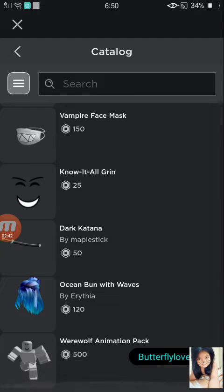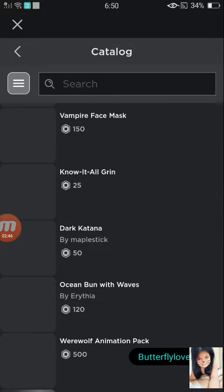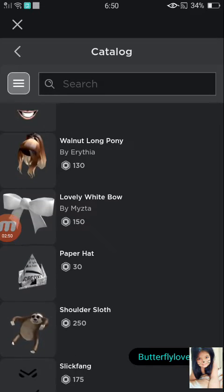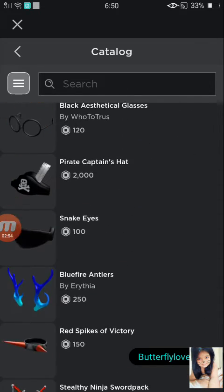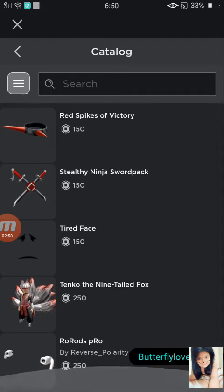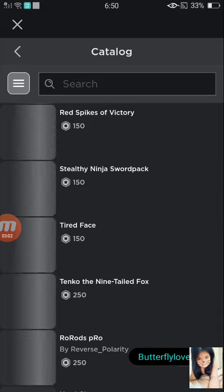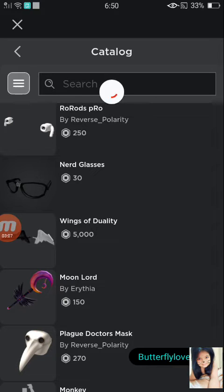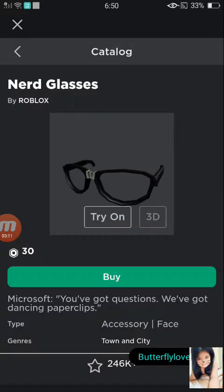I can't seem to find anything else that I want to buy. I don't want to try searching it because it's going to go away. The Bubbly Animation Pack - that's checked. Oh yeah, the nerd glasses - I also want the nerd glasses. Let's buy that.